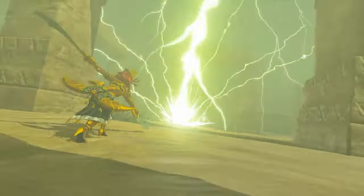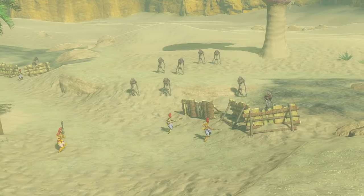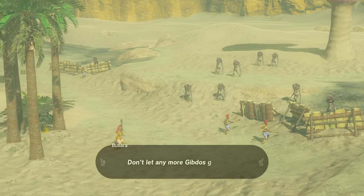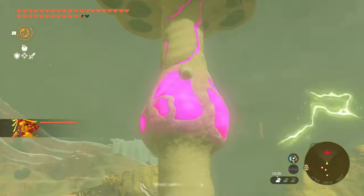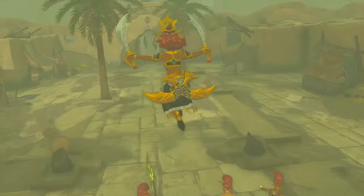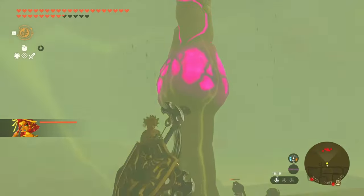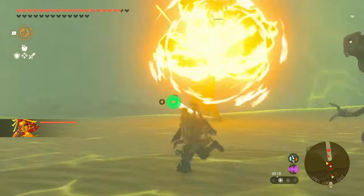The quest to open the lightning temple starts off pretty normally, and we don't need Riju's ability to take down the Gibdos. Elemental damage of any kind will take them down, and for the hives, bombs can actually knock them down. Despite the town defense focusing on her ability, it's totally possible to move from all three sides and knock the hives down with just bombs to save Gerudo without her lightning.